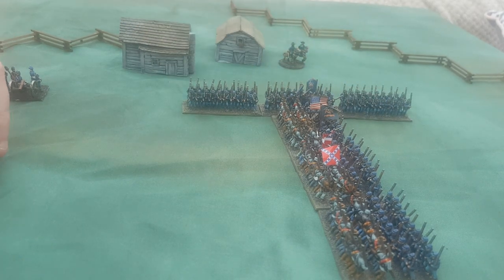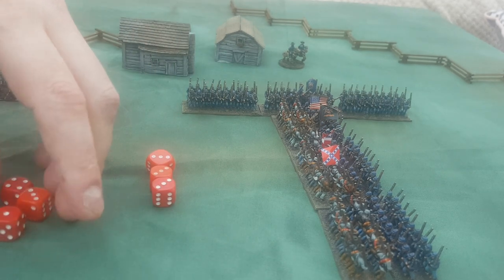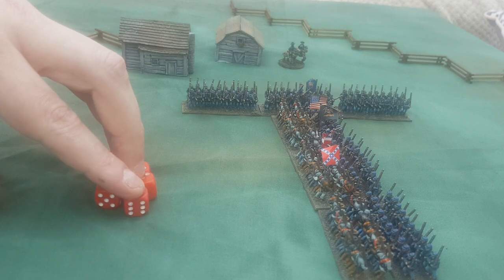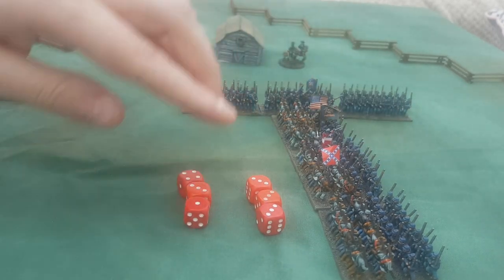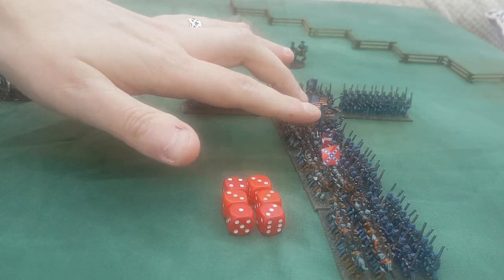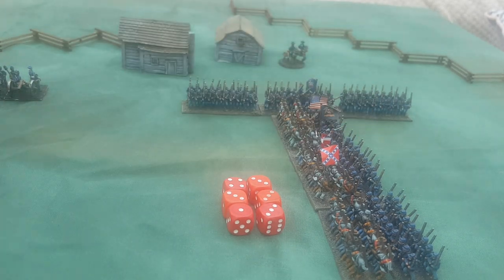When engaged to the flank, the Confederate unit still has its six dice but is minus one to hit, so hits on fives. They also have a choice of where to direct attacks: half must go to the front and the other half can go to either the flank unit or the front unit. Generally I try to maximize attacks on one unit — it's better to do lasting damage to one unit than a little damage to two.